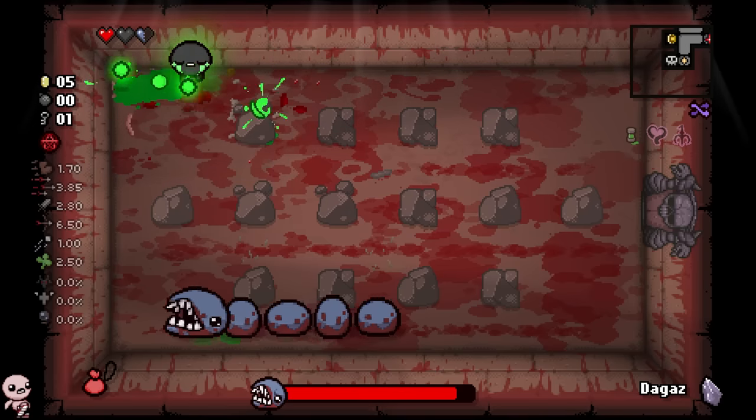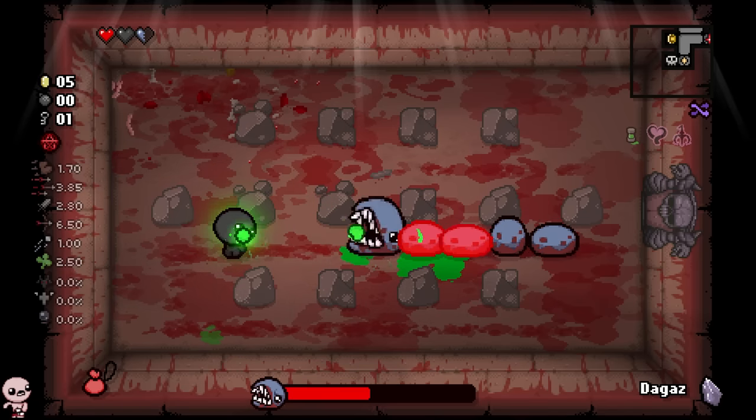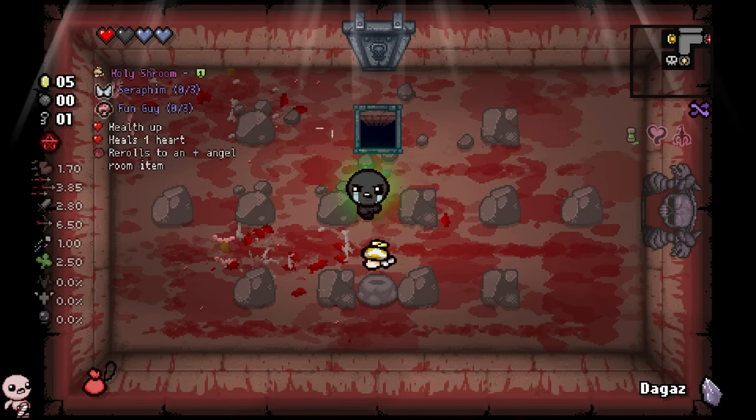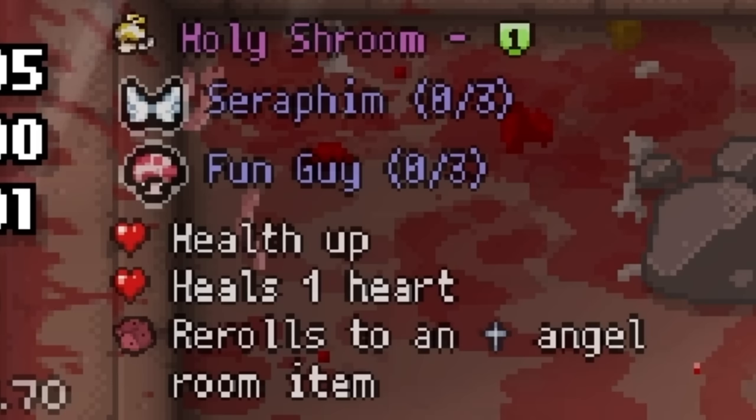It's kind of like Eden, but with a more condensed pool. So every single time you play the character, it can be a little bit different. Give me the soul heart. What is that? Holy Shroom — it's a health up, heals one heart, and rolls to an Angel Room item. Wait, what? When I pick it up? Okay, you know what? We're just gonna go.